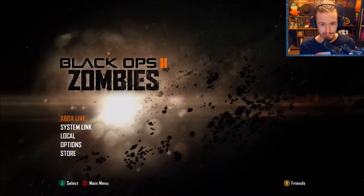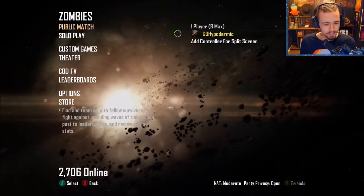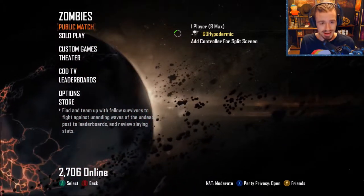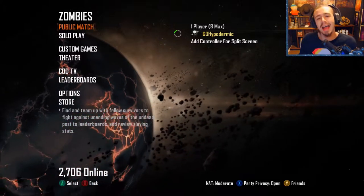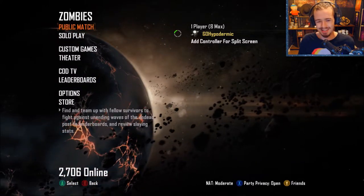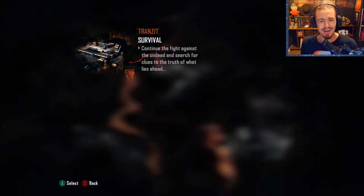Hey you guys, it's a new YouTube video here and welcome to Go Hypodermic. Welcome back to the channel — we are here with Black Ops 2 Zombies. We're going to play the maps chronologically: Transit, Nuketown, Die Rise, Mob of the Dead, Buried, and Origins. I can't believe I remembered that all in order on the first take. We're going to begin with everyone's favorite map, Transit.